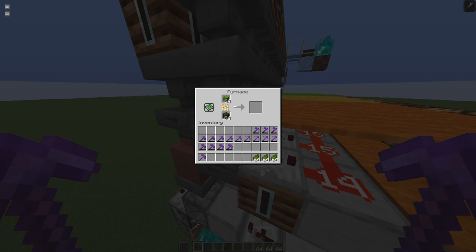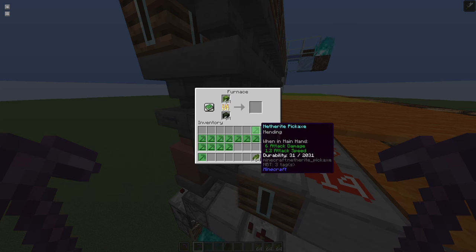The XP is stored in the furnace and will be given to the player if the player removes the smelted stuff. If we fully want to repair a netherite pick, we need just over 1000 cactus, as each XP can repair two durability. A netherite pick has 2031 durability.